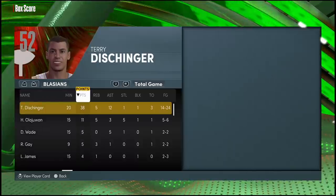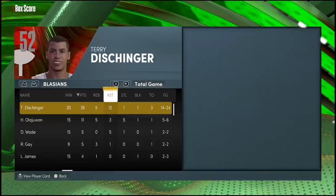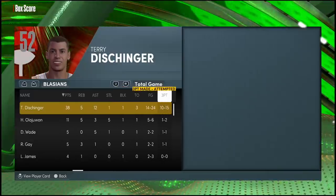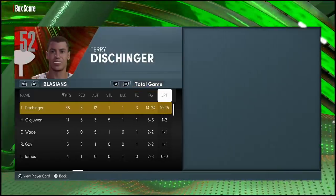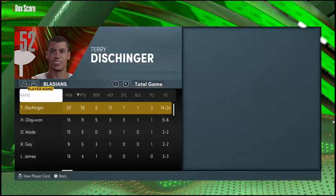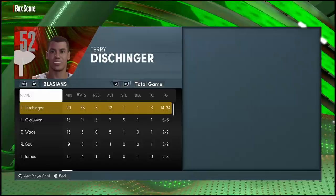Let's check out the box score and see what the Dentist was up to. Terry Dischinger in 20 minutes put on a damn show — 38 points, five rebounds, 12 assists (as many as Hakeem Olajuwon), one steal, one block, 14-for-24 from the field, 10-for-15 from the three-point line. No free throws this game, had a couple dunks. All around, this Terry Dischinger is something serious.